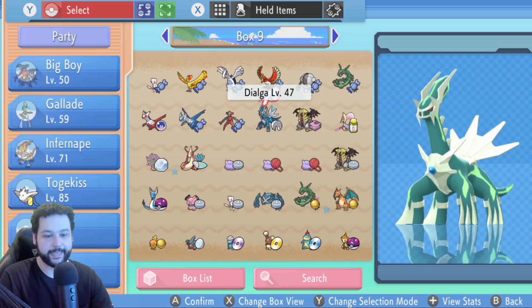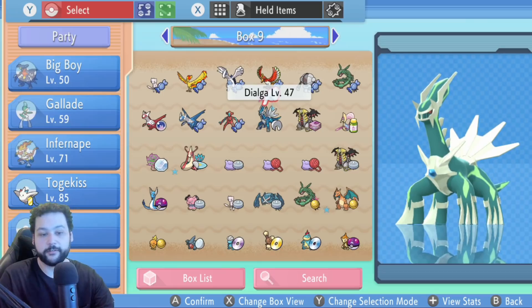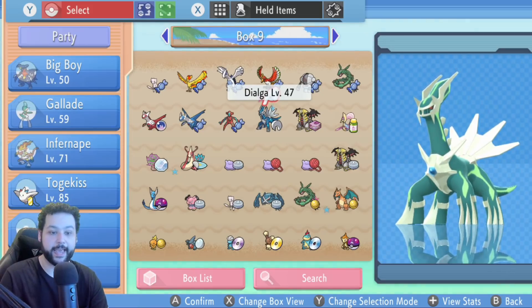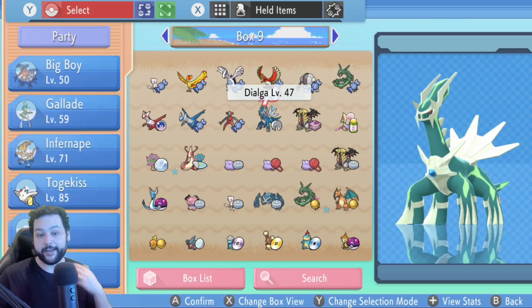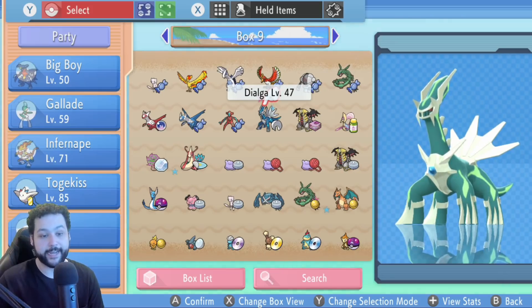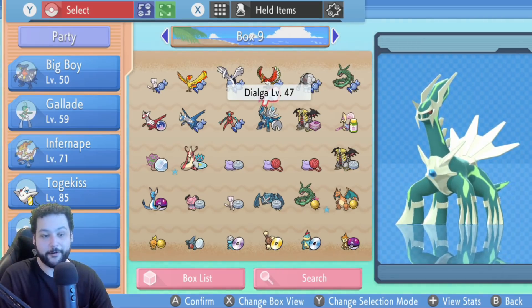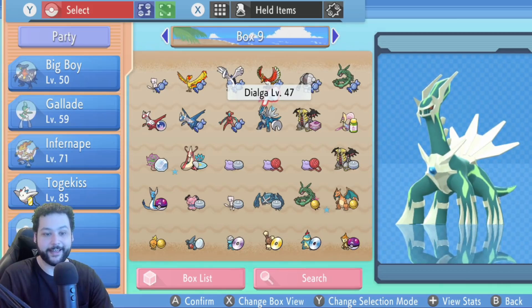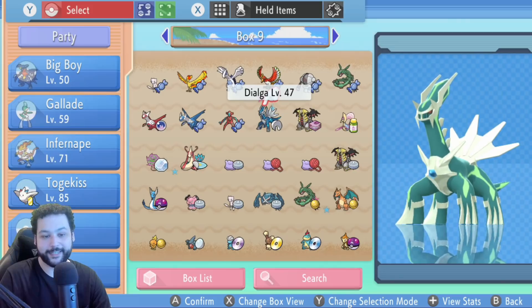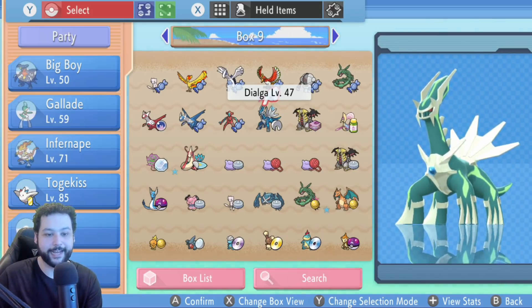If you want to end the glitch, just cancel out of the glitch screen by keep hitting B and you'll get back to the regular screen, just like in the other menu screen glitches. That is how you clone full boxes of Pokemon in Brilliant Diamond and Shining Pearl — incredibly easy and incredibly fast. I don't know if there's going to be a faster method than this, but the hackers are crazy right now. Hope you enjoyed the video — please like and subscribe, and I'll catch you next time. Peace out!